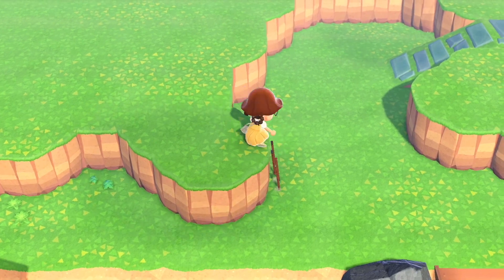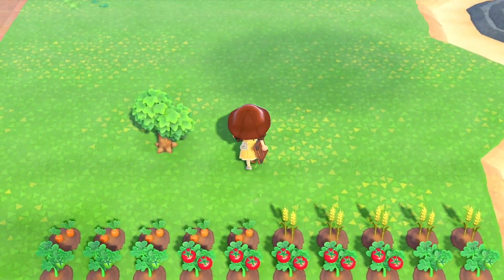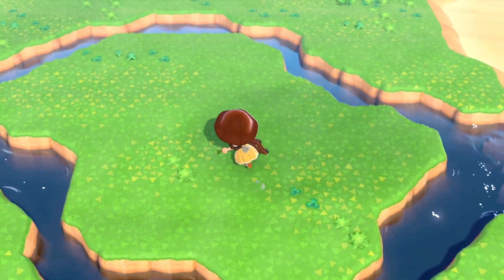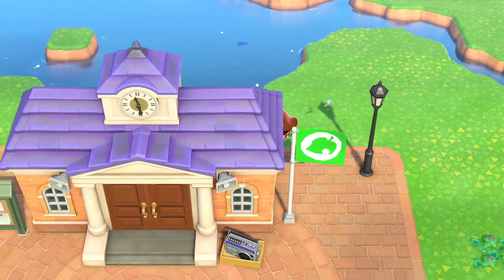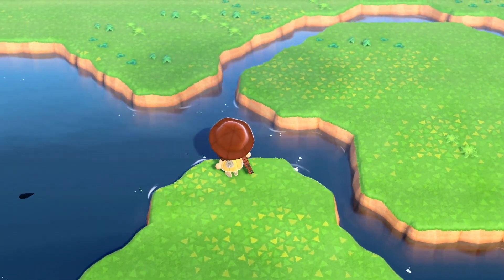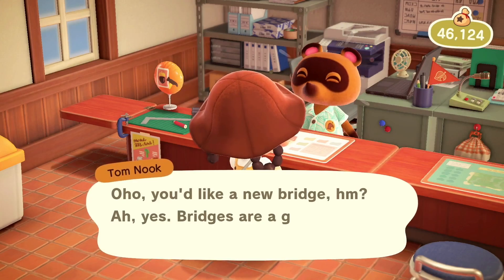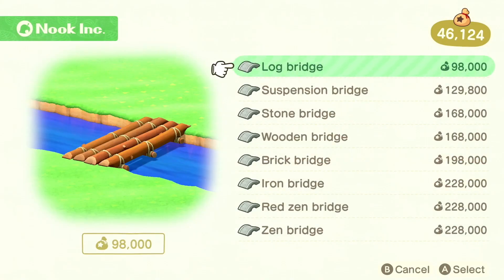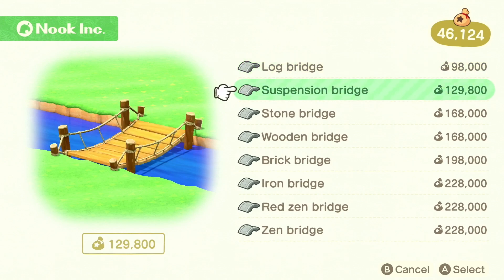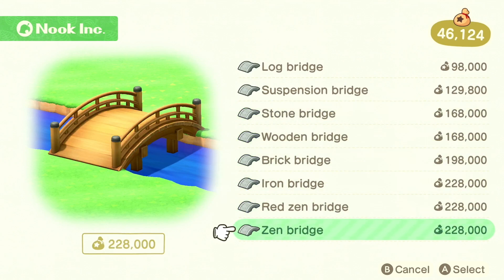I'm just gonna head back to the swampy area and see if we can get some more islands done, and maybe decide where to place Prince's house — that would be ideal. I'm thinking maybe it'd be cool to have one bridge that leads to the swamp area, maybe here, with a diagonal bridge fitting this shape. Let me go pick one up. I feel like the log bridge fits a swampy vibe the best, but it's also connected to the farm area. I really like the wooden one too — the stone one won't fit.